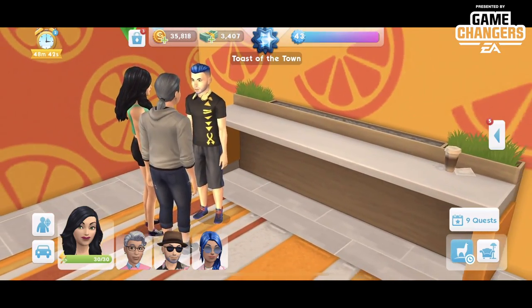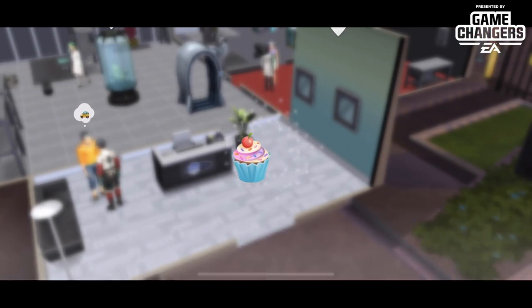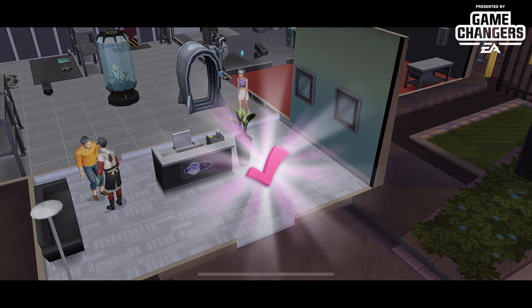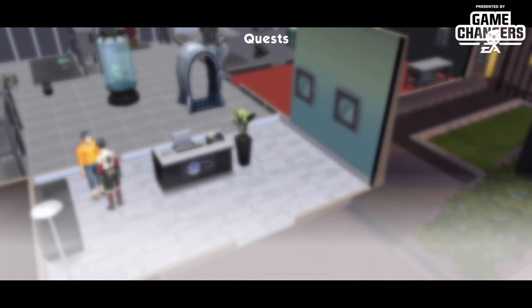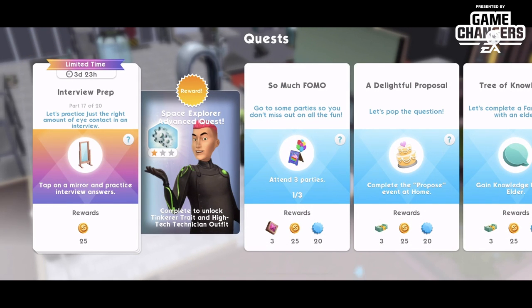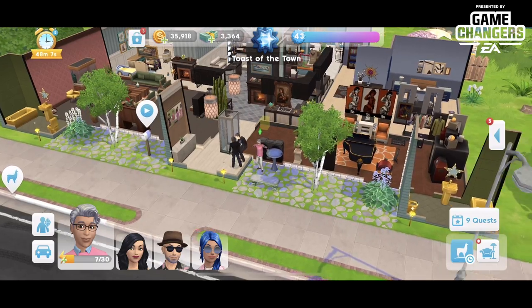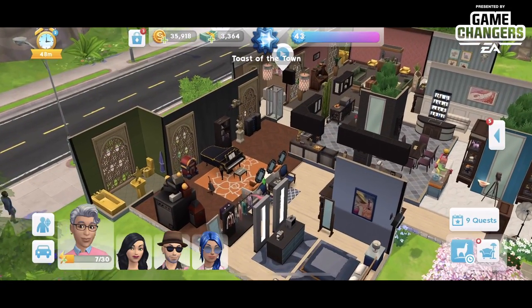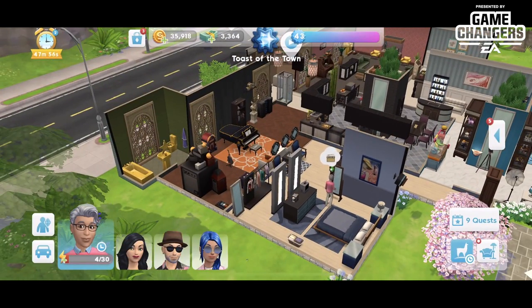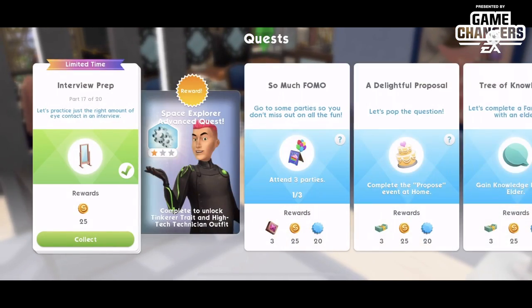We're going to do the rocket science event with Raiden — we sped it up again and we're done. Part seventeen, 'Interview Prep' — let's practice just the right amount of eye contact for an interview. Tap on a mirror and practice interview questions. I'll let Cody do that. We have two body mirrors in here so we'll practice interview questions in front of that mirror — he looks very dapper, also in pink for Breast Cancer Awareness.